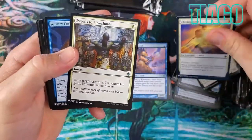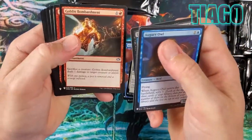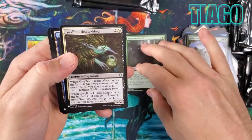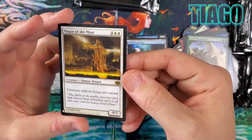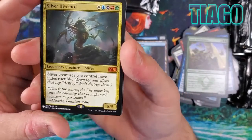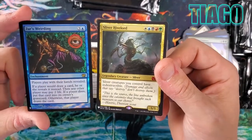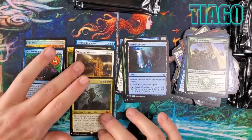Swords to Plowshares — nice uncommon. Ariel. Some nice stuff in here. Timberwatch Elf — nice elf reprint, going in the good pile. Hedge Mage, Conclave — very nice. And Mage of the Moat! That's like a 30 to 40 dollar card now. Sliver Hive Lord! What a start — and an Eighth Edition reprint foil. Wow — three rare pack two.